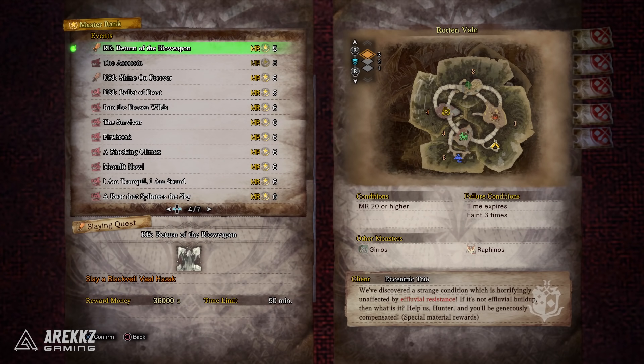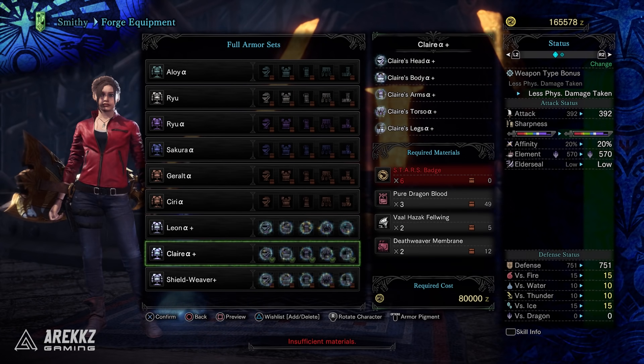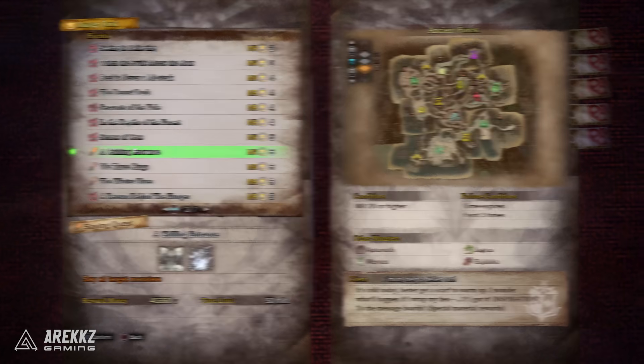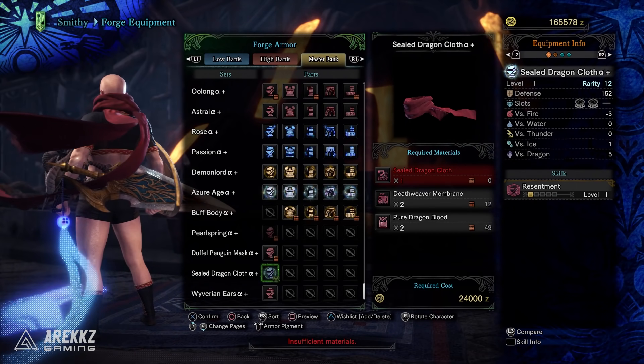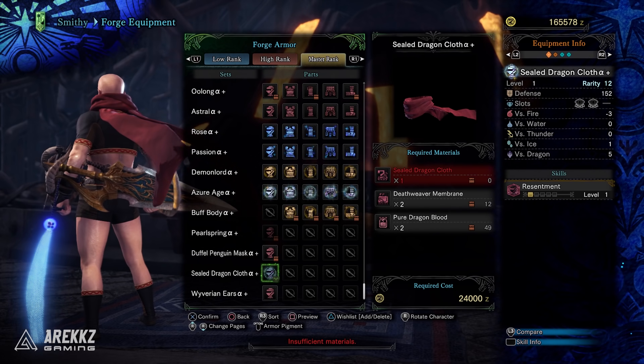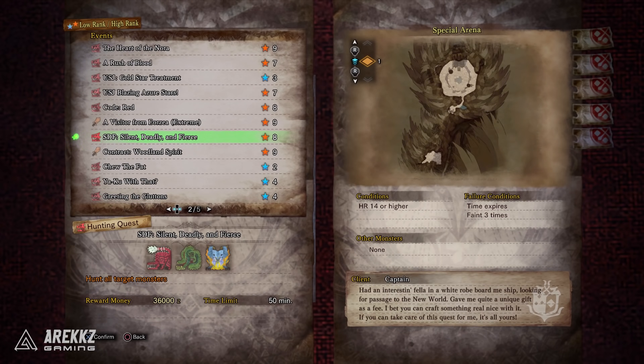The quest RE Return of the Bioweapon covers the Resident Evil themed content — that's what you do to craft the Leon and Claire armor sets. A Chilling Entrance gives you the Sealed Dragon Ninja Scarf helmet, which is incredibly cool. The Assassin is the quest you need to upgrade your Assassin's Creed mantle — as a reminder, you first need to go back to low and high rank event quests and do SDF Silent Deadly and Fierce to unlock the mantle, then do The Assassin to upgrade it.